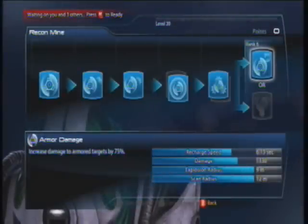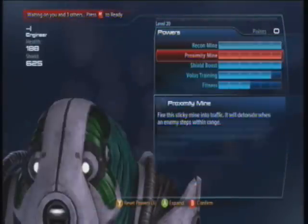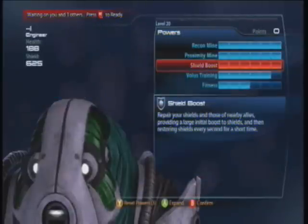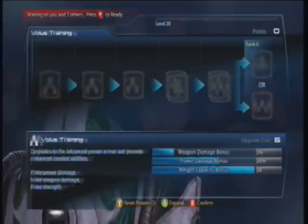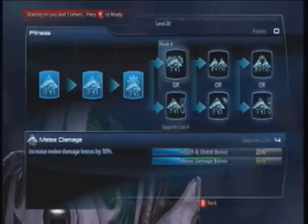I just found a super amazing platinum farming technique. It is beyond easy. You just need three Volus. Two of them have to be Volus engineers, and one of them is really good if you have an adept Volus, but you don't need them — though their stasis is extremely helpful.